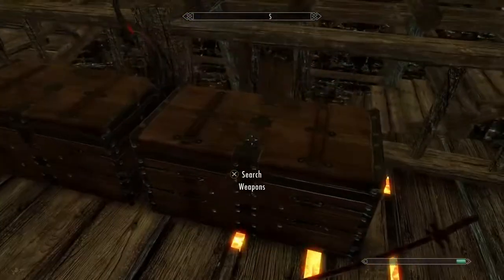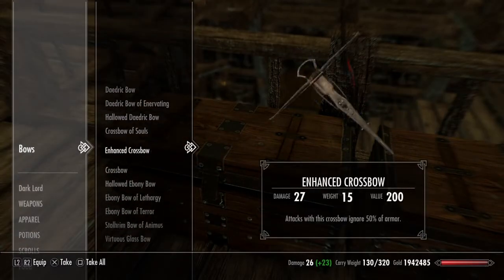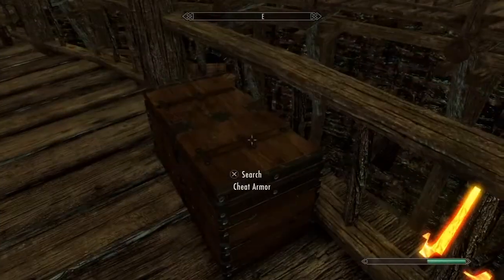Like this chest right here — weapons, bows, any type of bow: Ares bow, Daedric bows, Nightingale bow — you'll find it all there, in multiple places, all over the place.